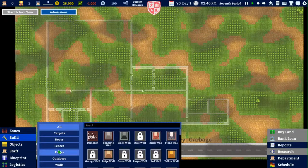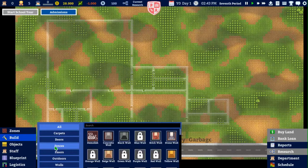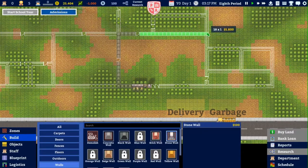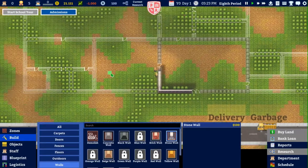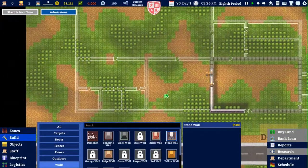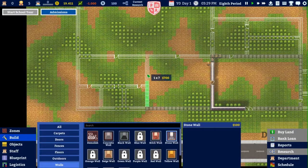Let me go ahead and see if I can find a stone wall. For starters, I'm going to try and get a loan, which means I'm going to have to build all this.